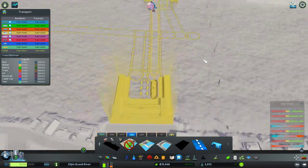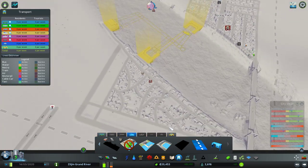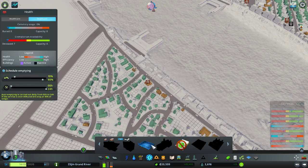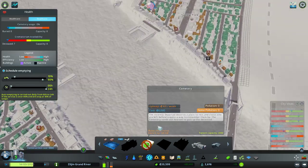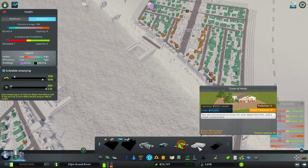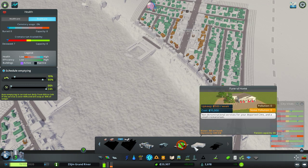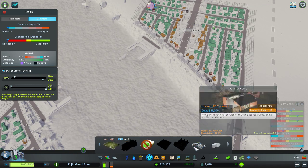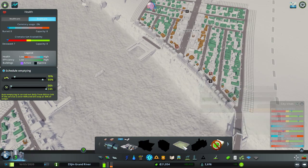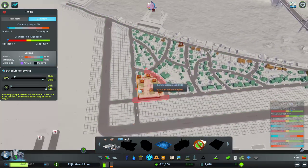Nobody's taking the ferry yet. We have a bunch of dead corpses piling up — let's see if we can take care of that. I have a mod where I can do the funeral home which is more efficient. The crematorium I can build right away instead of unlocking it, but I'm going to go with the cemetery because it doesn't cost that much.